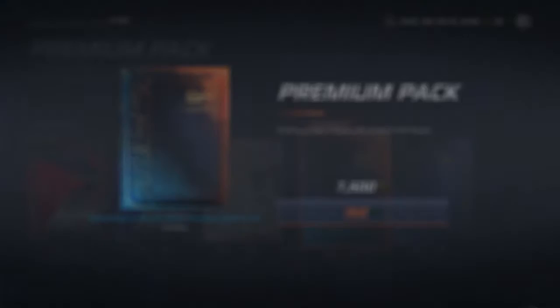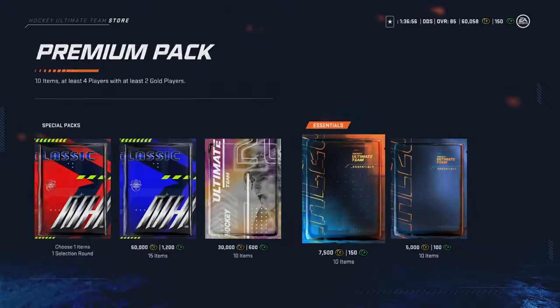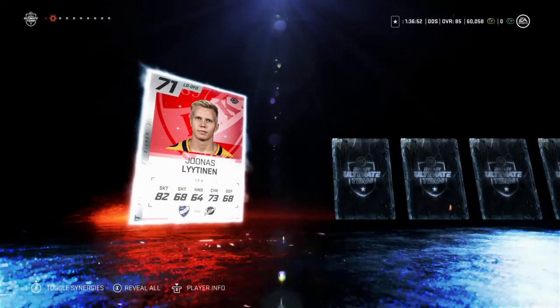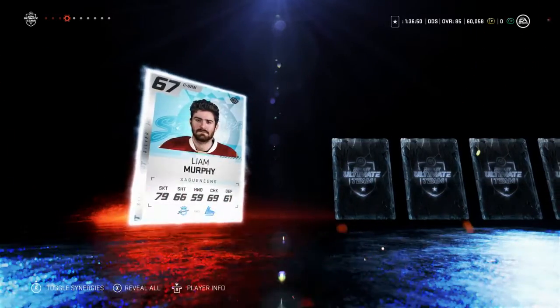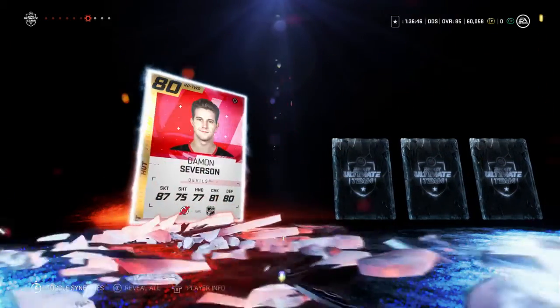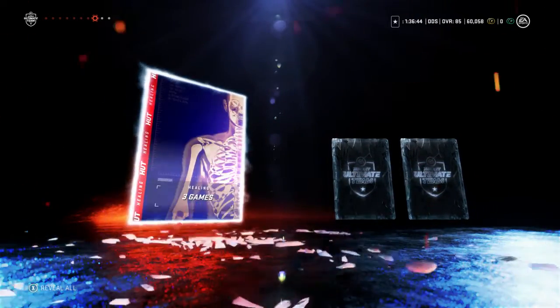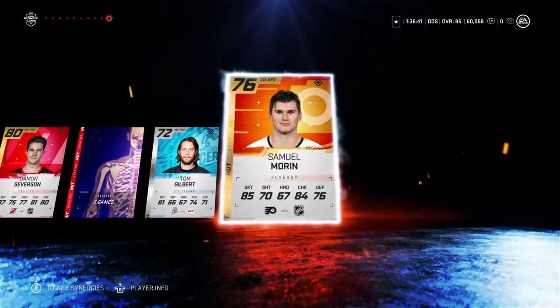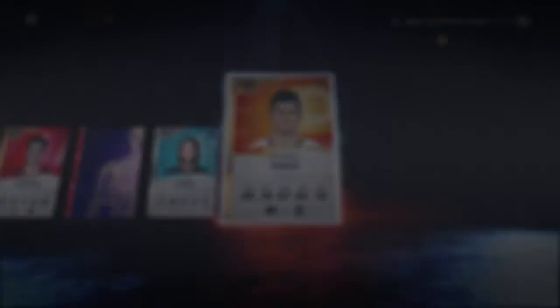Then we're going to get one more to finish this pack opening off. Hopefully we can get something else crazy — this has been an unreal pack opening. Healing, that's always good. 750 coins, not bad. Damon Severson, not bad. Tom Gilbert. And Samuel Morin — something out to the club.